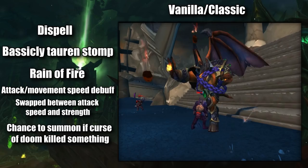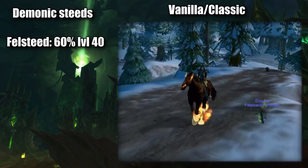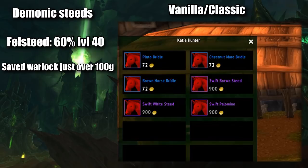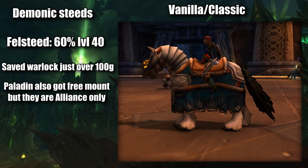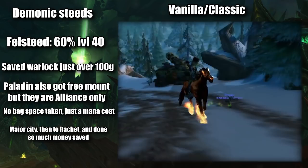There were also two very special demons in Vanilla WoW, the Steeds, the first one being the Felsteed. Obtained at level 40 for Warlocks, it was unique in the sense that it was free, compared to all other classes who had to pay for their mounts at that level, and quite a lot too. Except for the Alliance-only Paladin, they also got a free mount. This mount was also a spell, not an item, so it didn't take up bag space. It was as simple as traveling to the Barrens, get your quest, and you're done, and you have your horse.